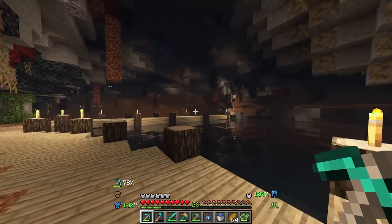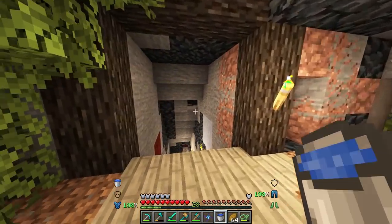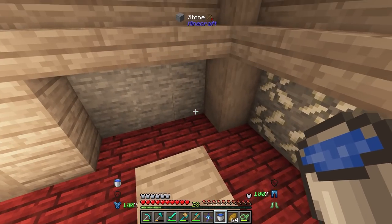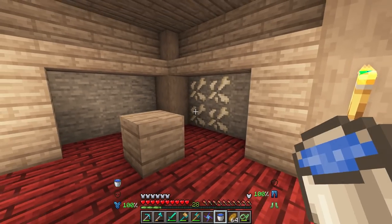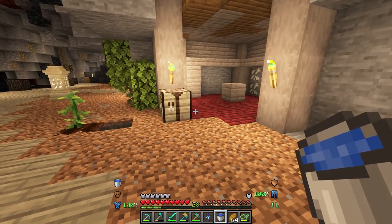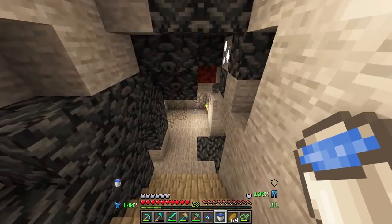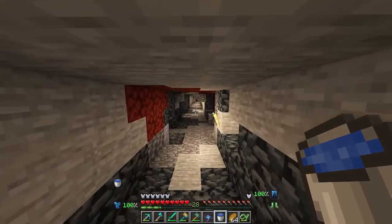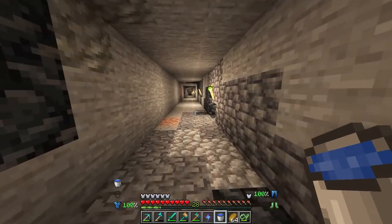We are going to be adventuring into the nether, but first we have to get enough obsidian to make ourselves a nice little enchanting table. I should have enough books to set up at least a basic enchanting system. Even though Apotheosis is in here, which means you can actually enchant over level 30 — which means we definitely need a significant mob farm at some point. Endermen may be the best way to go still in this pack.